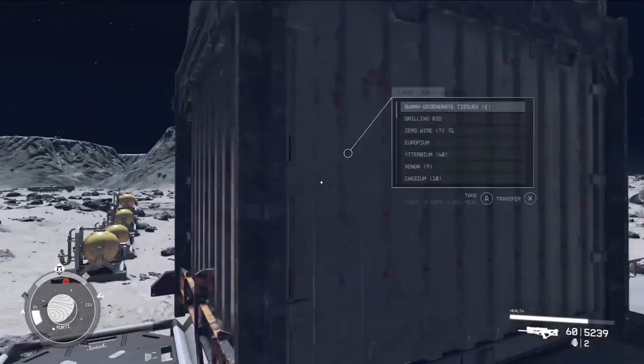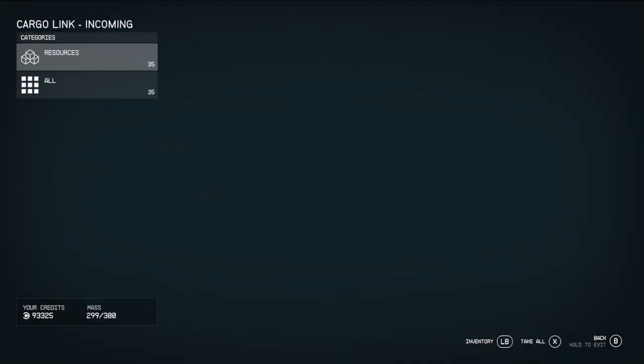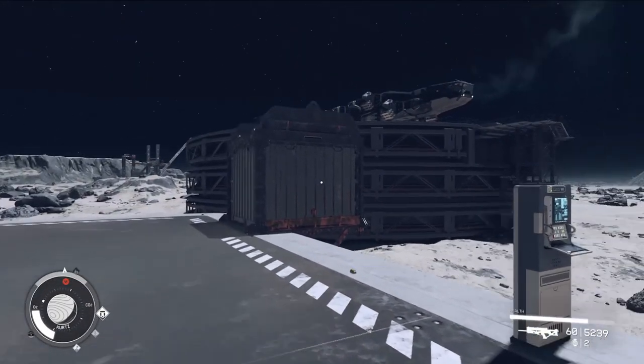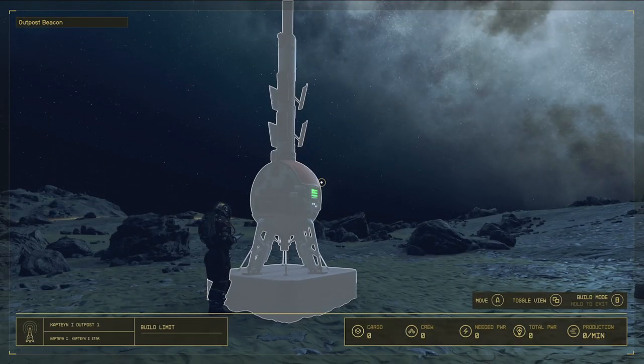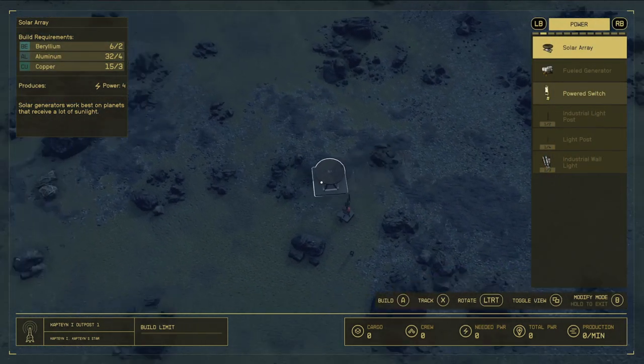Once you do have a base of operations, you create cargo links and these cargo links can be linked to other bases. This one is for within-system transport of goods — you can go in and link them up, send stuff back and forth. There's a terminal once you have a location set up where you can see what resources are going in and going out. Theoretically you can just set up a cargo link on a new location, go back to the original base, and send everything to the new one.